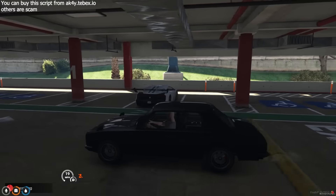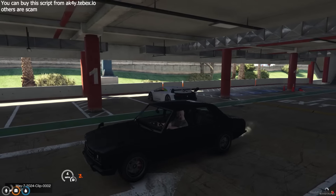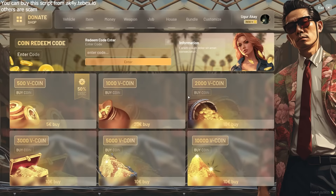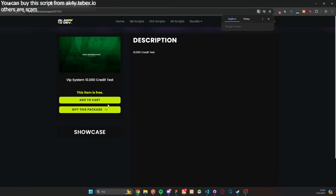For example, your player likes a latest model car while driving a shabby old car. Now he can have the latest model car through the VIP System. All he has to do is open the in-game VIP System menu and buy the package suitable for his budget from the Buy Coin tab via TBEX Connection.